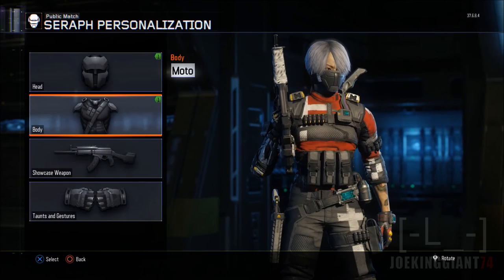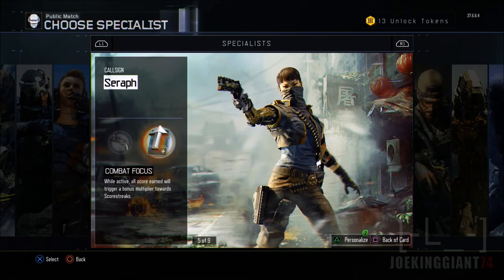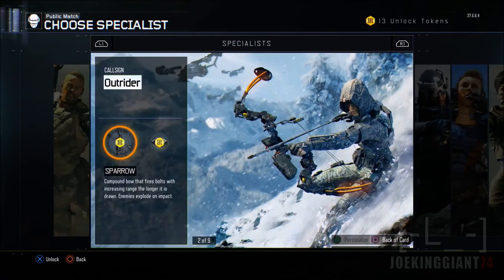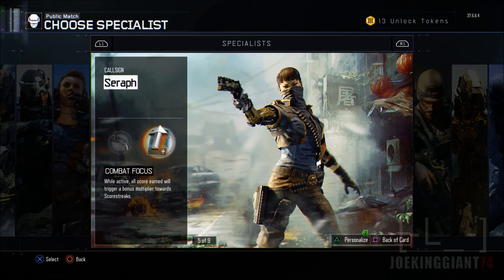If you guys want to see more unlocks of the customizable gear for all the other characters, subscribe for more because there's more coming. I'm about to unlock some more — for example the Nomad, Ruin, and Firebreak. I'm maybe 100 kills away from the final gear for those three characters. Subscribe for more Black Ops 3 multiplayer gameplay, best class setups, and gear unlocks.